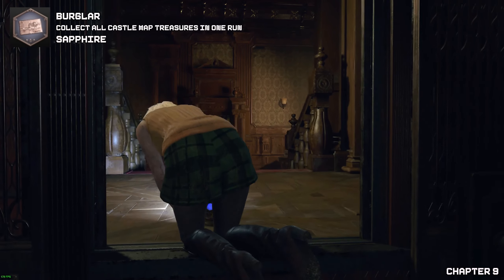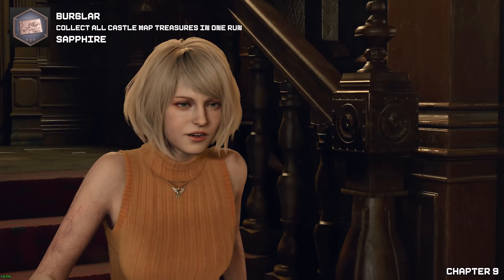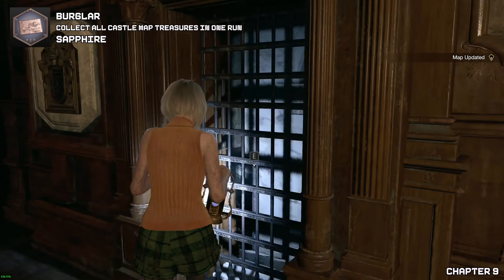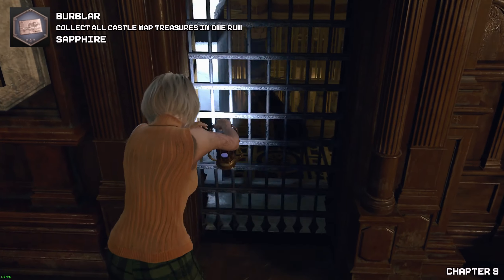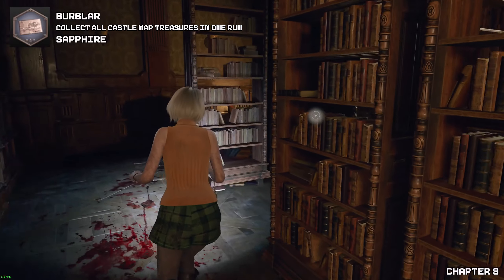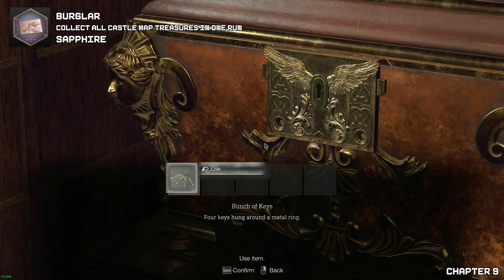Now for the sapphire — as we use the elevator, we climb to the top and get a very short cutscene with Leon down below. Once we get that, this one will be hidden in amongst the books. We've got to come back here with Leon, but with Ashley we need to find the chest containing our sapphire here.